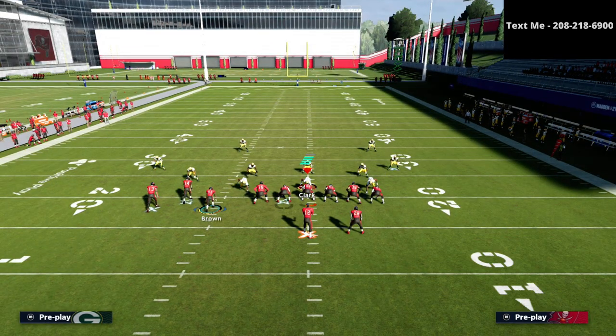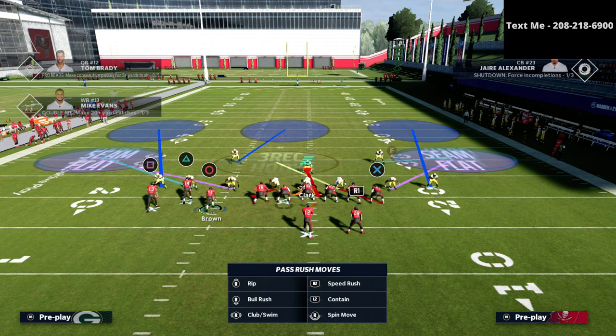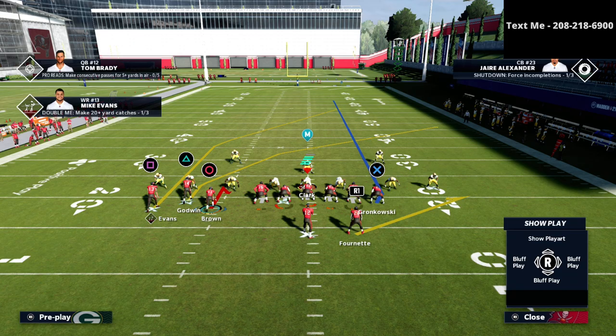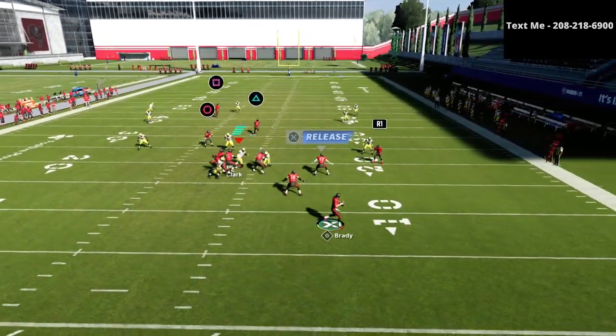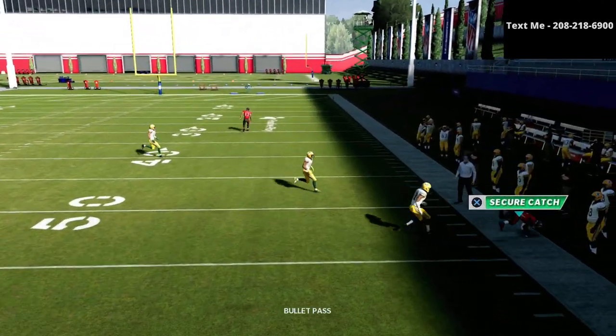Now I'm going to do this with the bunch on the wide side of the field so you can see the same concept. I'm setting up a basic mabel concept for PA boot over. Watch this ghost route again — I roll out, and you see how the defender just sits right there and doesn't go to the sideline.